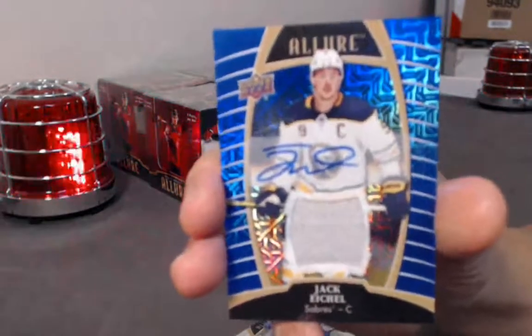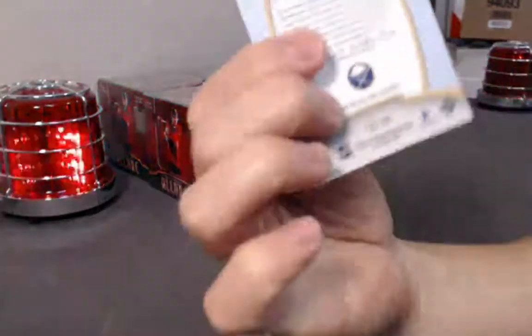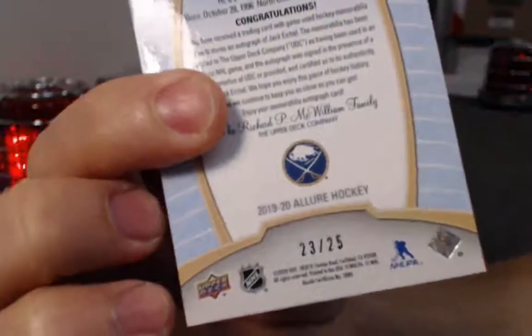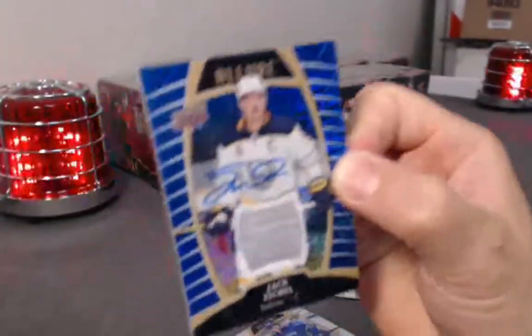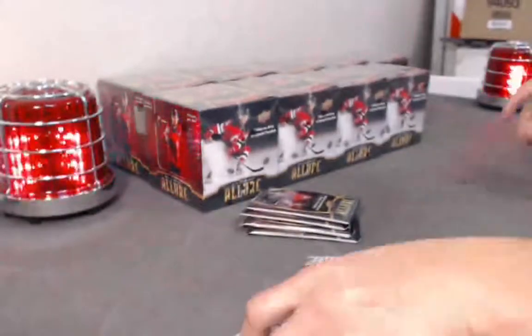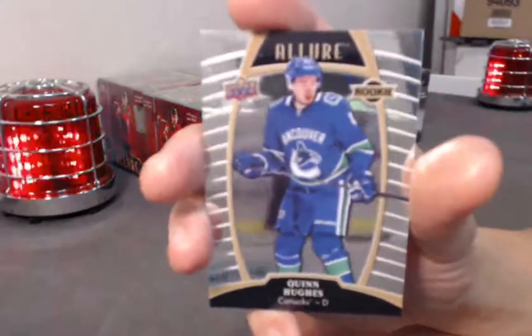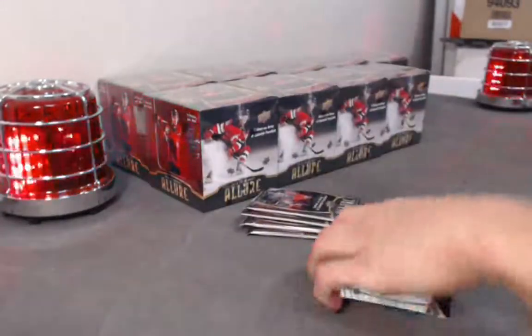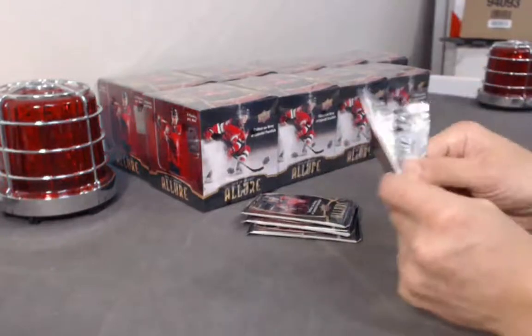Jack Eichel. Yeah, they're numbered — I forgot they're on the back. Only out of 25. Very nice. Can't forget about this guy — Quinton Hughes, base rookie. Only one card left in that pack. More hits than base cards in this battle.